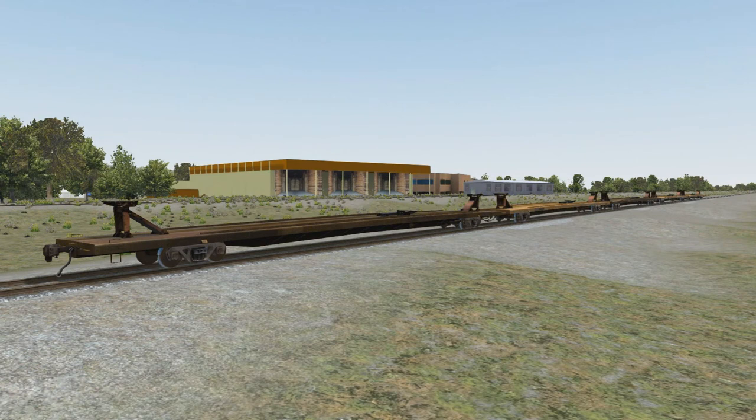Now we're going to move away from hazmats and briefly cover some other train placement issues you could simulate. One thing is what we call trailing tonnage. On NS, empty cars over 85 feet long have trailing tonnage restrictions. Depending on the territory, you can only have so many tons behind these cars. Territories with steeper grades will have lower trailing tonnage ratings; flatter routes will have higher ratings. You don't want a lot of weight pushing against a long empty car — it could literally pop the car off the track and cause a derailment. So far, the only cars in Run 8 that fall under this category are the empty intermodal flat cars.